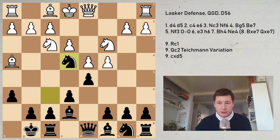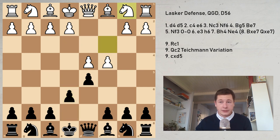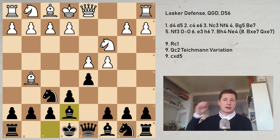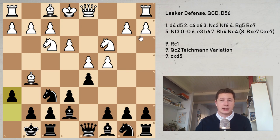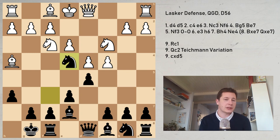The Lasker Defense features the move knight to e4. Let me go through the opening: d4, d5, c4, e6 — the Queen's Gambit Declined — knight to c3, knight to f6, and now bishop g5, bishop e7, which is the main move. We've already looked at the Classical and Orthodox lines, and yesterday we looked at b6. After knight f3, castles, e3, h6, bishop h4 is the main line. Knight e4 is the Lasker Defense. If Black plays h6 and White takes on f6, bishop takes f6 — that's the Anti-Tarrasch, stopping both the b6 variation and the Lasker Defense.